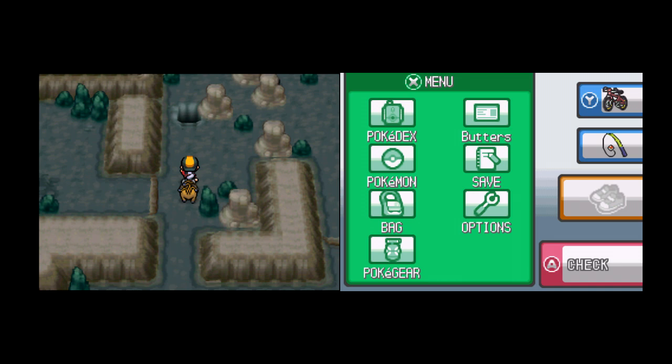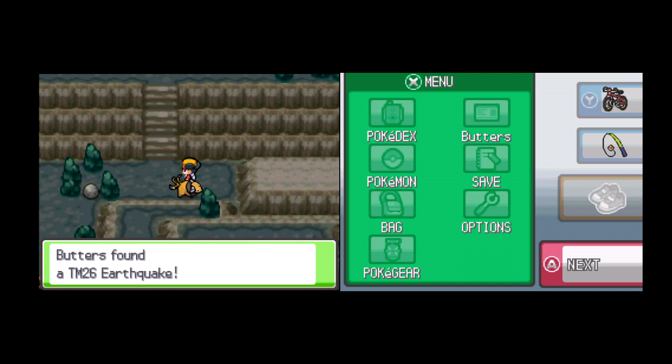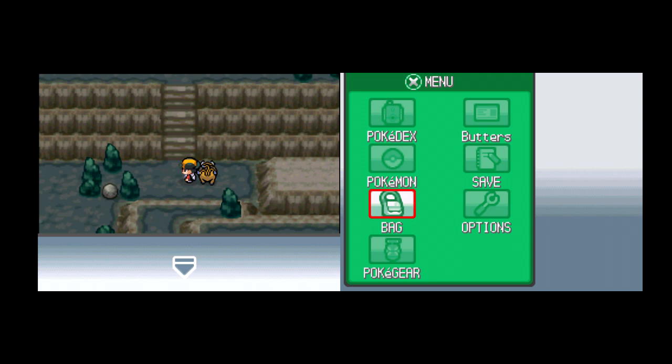We have a hole to fall into — yay! I'm pretty sure we can go up that way to get something. Yes — Earthquake! That's exactly what I wanted. And that one's going to be for Tauros — yes it is.